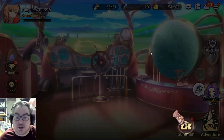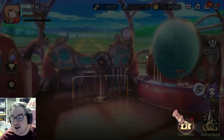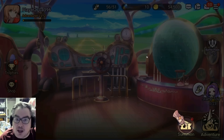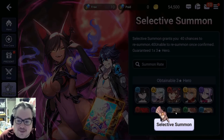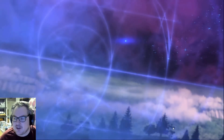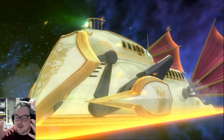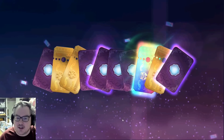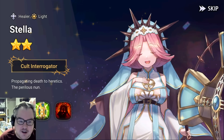We're just at the start right now, showing you the selective summons and the characters, and then we'll go to my main account and show you a couple other things. So we've got our selective summon — we can see we've got some units here. It's very much like Epic 7, just a lot more explorative. There's so much more to do in combat and battle and everything like that.